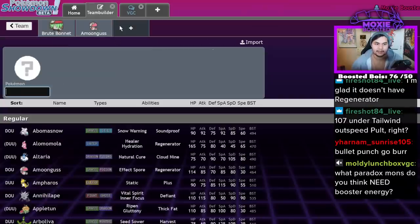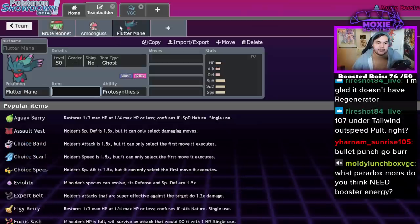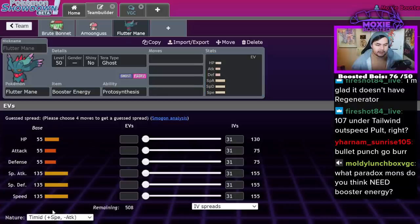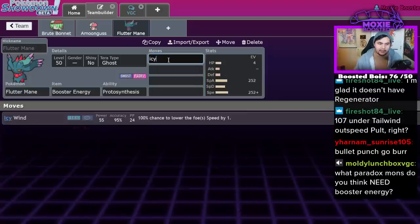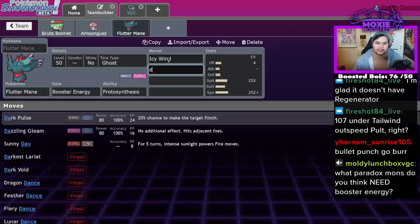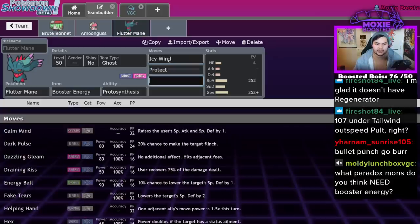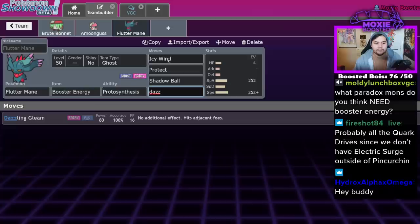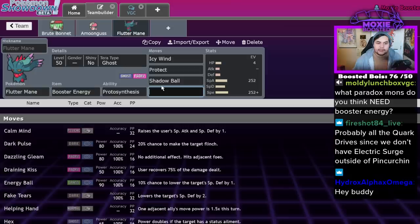Other ways to check Fluttermane — the way most Fluttermane will be run this season will probably be: Booster Energy, Timid, max speed, max special attack, Icy Wind, Dazzling Gleam or Moonblast, Protect, Shadow Ball, and then a Fairy move. I'm a big fan of Dazzling Gleam for general sets, but Moonblast is also quite good — I just like the spread damage. I'll run Moonblast if I have Icy Wind, but if I'm running Calm Mind, I'll switch it out for Dazzling Gleam.